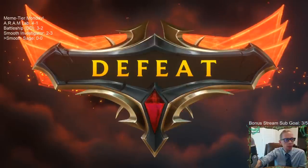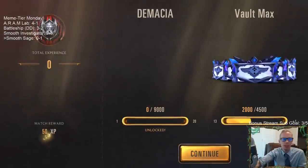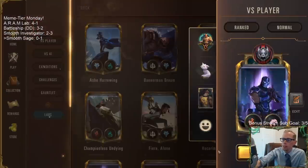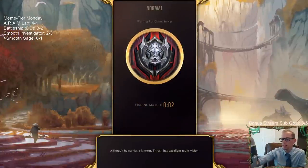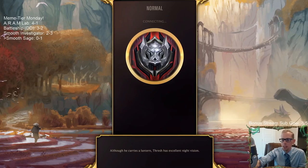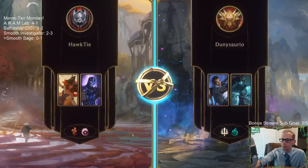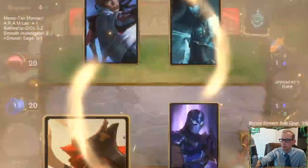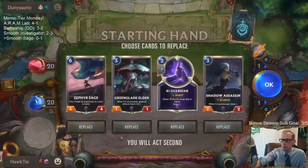I hope we get to just pull it off in one game. This is going to require a lot — we're going to have to draw two Zephyr Sages and stay alive. Even the Deep deck does aggro sometimes; this is going to be a tough combo to pull off in one of these games.